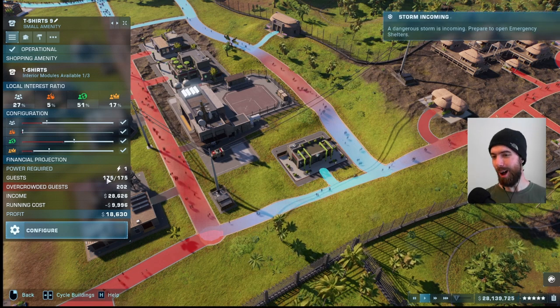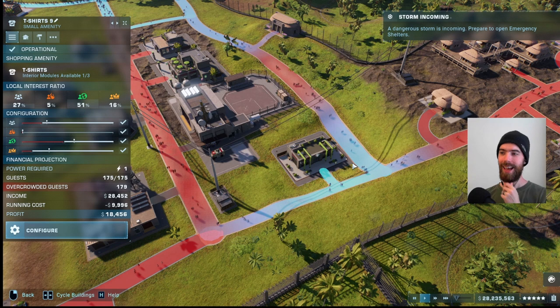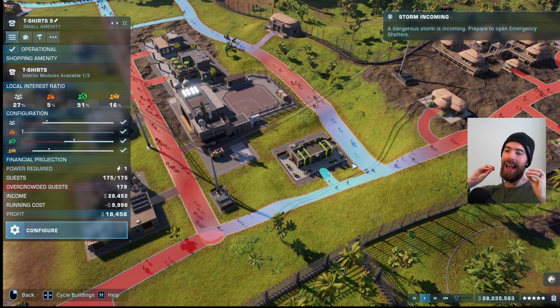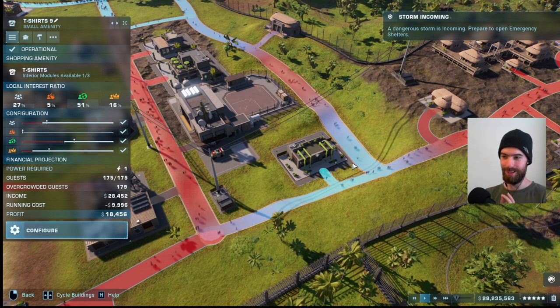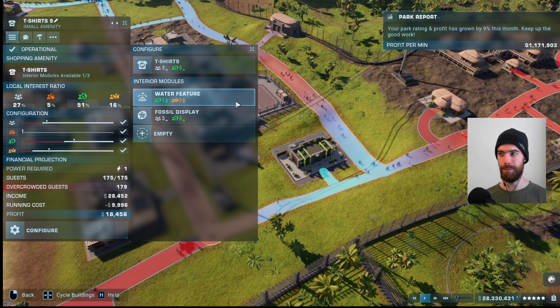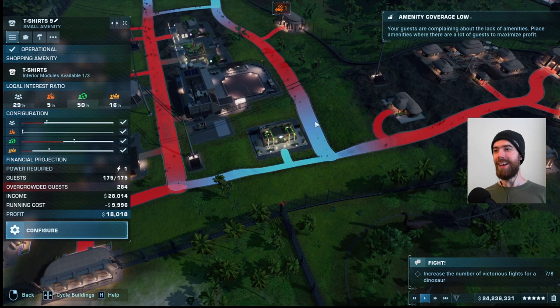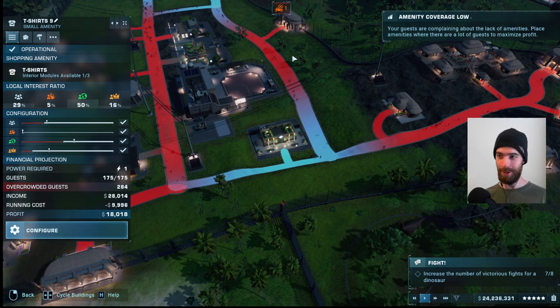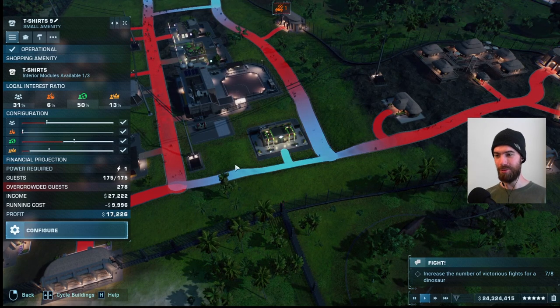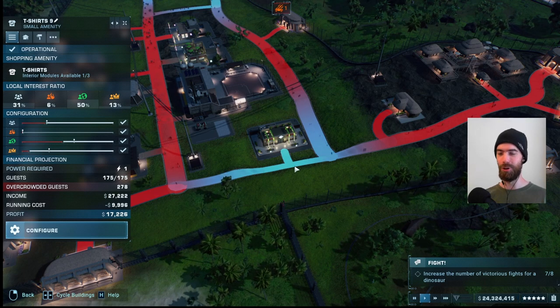There are actually 200 guests falling in the overcrowded category. This is because this gift shop is absolutely packed to the gills, and the running cost with the two modules comes out to about $10,000. We can also see that the amenity coverage is absolutely abysmal — guests would like to see another gift shop literally right around the corner from this one. It is only covering people within this small section that is shaded blue.